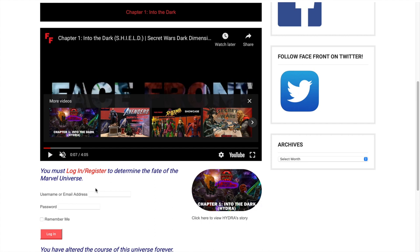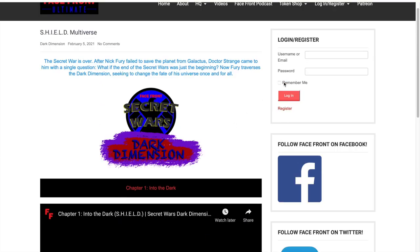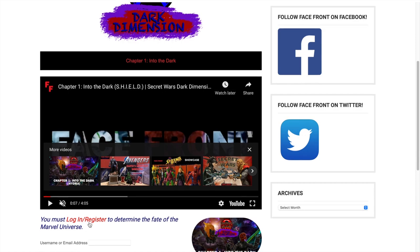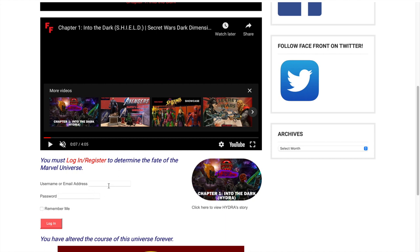And second, to be eligible for the prize bundle — because once you vote, it sends me an email with your registered Facefront account, and if you win (it's randomly selected) I will shoot you an email saying you won and you'll get to win the prize bundle. So if you want to log in, you can do it one of several ways: you can either log in right here by entering your username and password, or you can log in up here in the corner. If you're on mobile, it'll be at the bottom of the page. You can also click Log In / Register. If you haven't registered for Facefront yet, you can register right here. There are plenty of different ways you can log in and/or register.